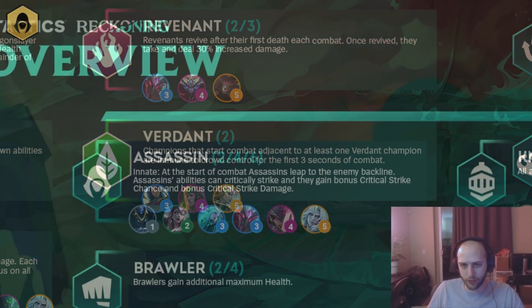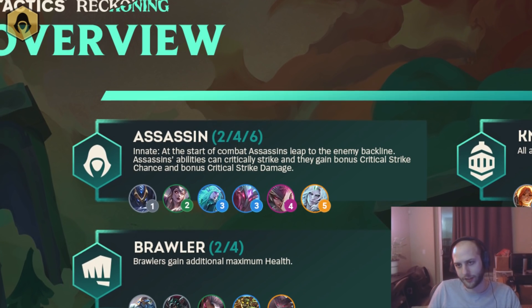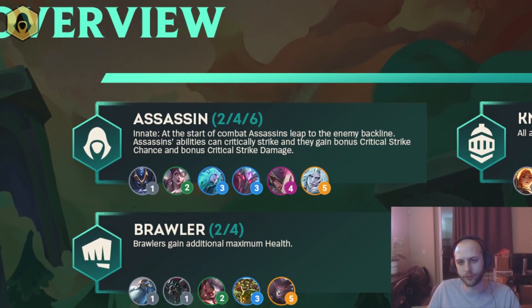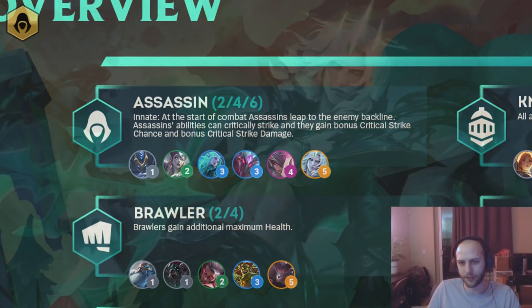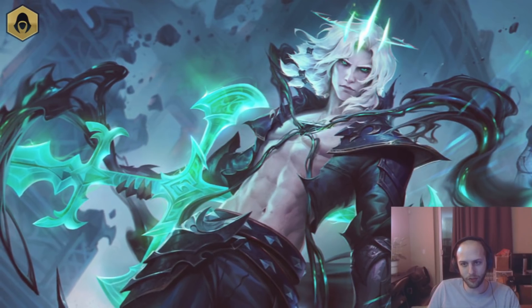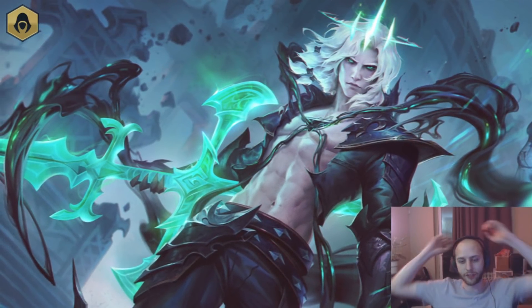Assassin. Assassins are pretty much how they've been in all previous sets — they jump across and start stabbing stuff and deal critical strike damage. I saw QN play like a reroll Nocturne build with this. It kind of popped off, but then fell off later. I'm sure there's gonna be some weird Assassin build you can make. There's a five-cost Assassin in this, so I'm pretty sure you build around the Viego carry for the late game, and that's gonna be pretty strong.